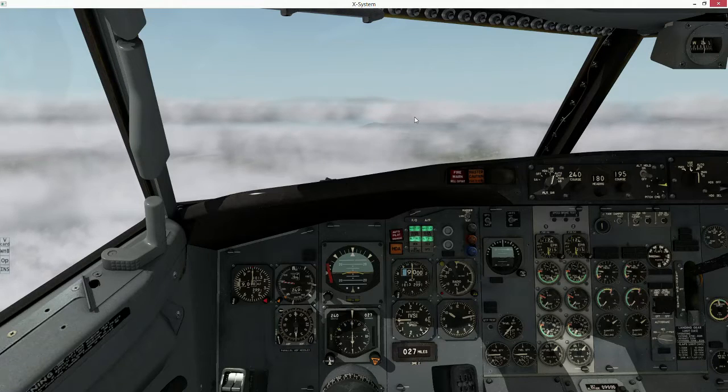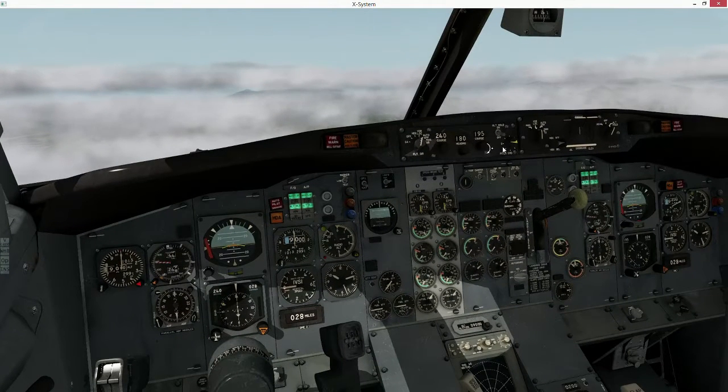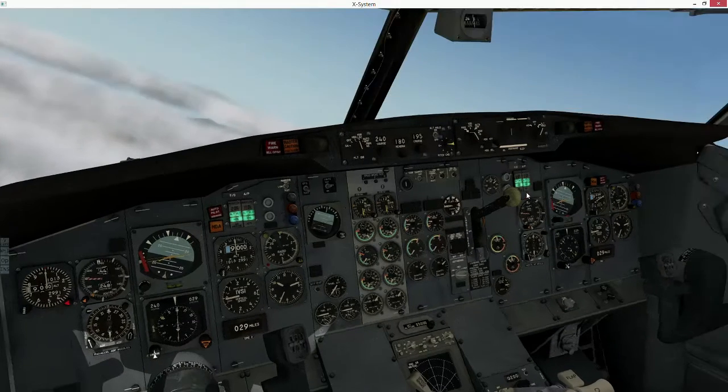Here we are making an approach into Burbank, where the weather is 2600 feet overcast. Flying as Excel 273 at the pilot edge of the crew, flying the FlyJSIM 732. We're just about to turn on — Excel 273 just to maintain 5000. On to 5000, Excel 273. Just about to find ourselves here on approach.